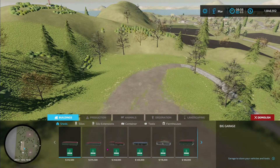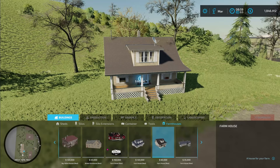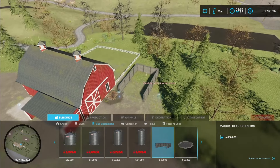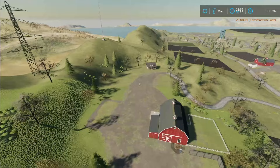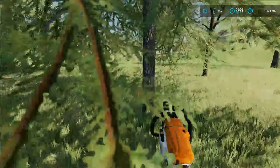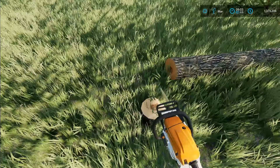Let's put a house down here to start with. Go over to buildings, farmhouses — this house right here for $60,000. It doesn't have a lot of clutter around it, I like the style, and it's fairly inexpensive. We're going to park it right over here. We also need a manure pit — go to silo extensions, manure pit, and we're going to pop that right in here. We'll need to get rid of a couple of trees. You can use a chainsaw to cut the tree down, but then you've got to deal with the tree and the stump.